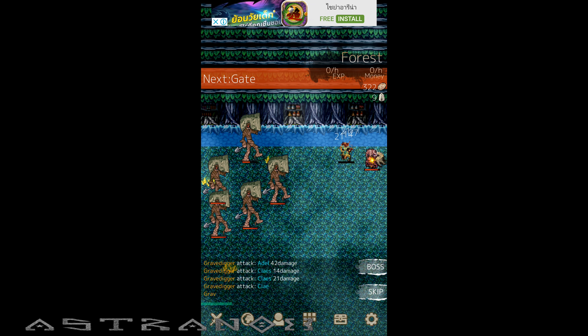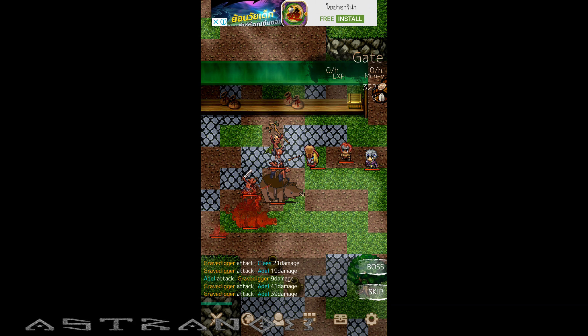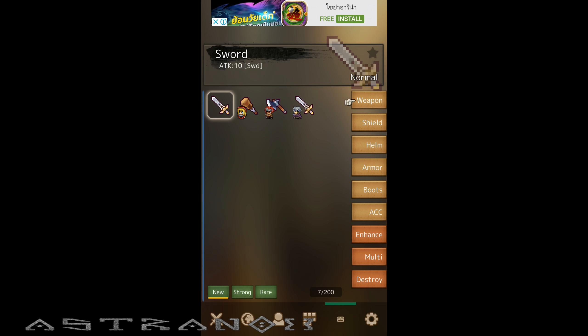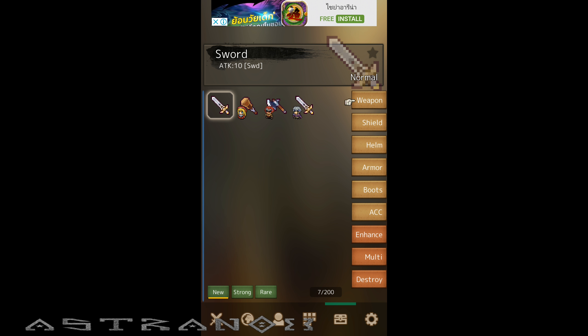I don't know if we lost gold — maybe not, it's just our gold gain speed that's very low. These are all of our items — oh, we can enhance! Wait, what? That's the hammer. What's multi? Strong, rare.